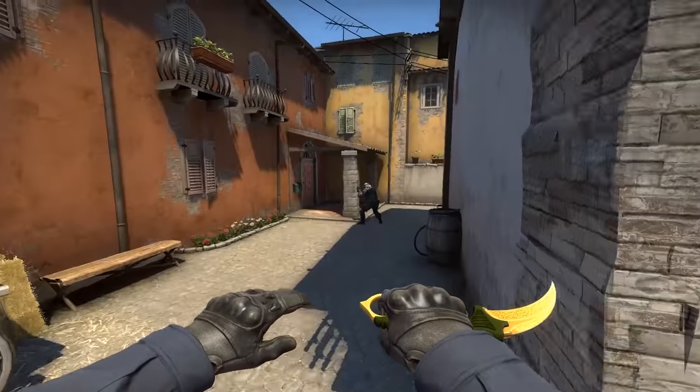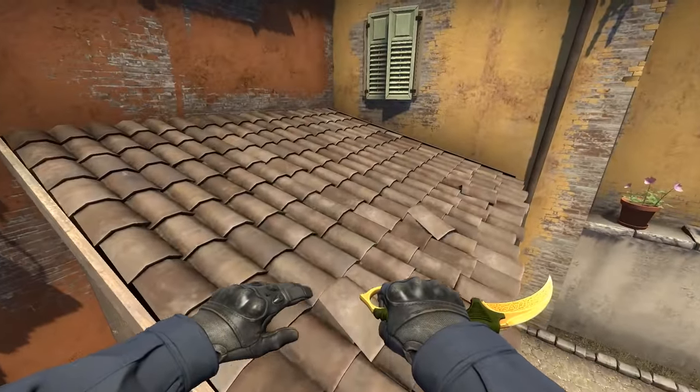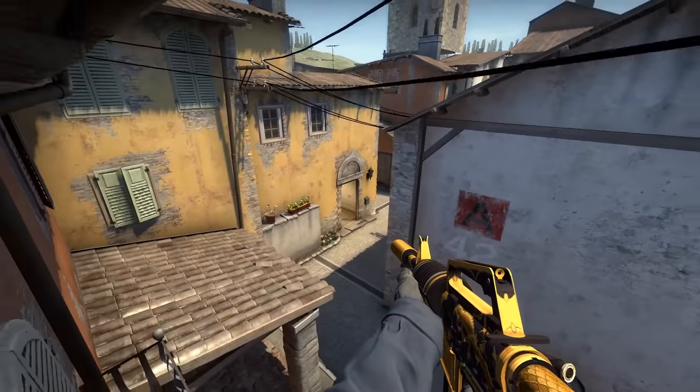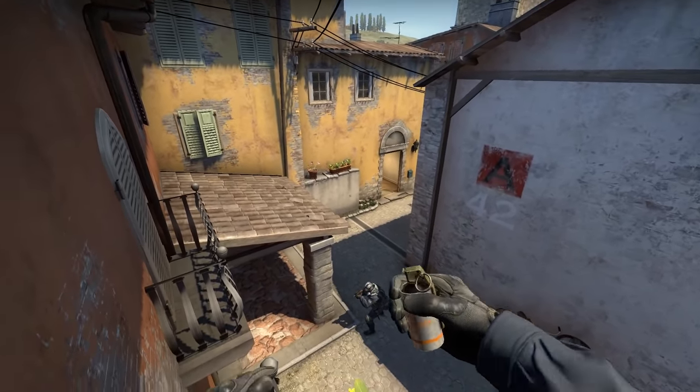Playing from Short. If you're ever gonna boost someone, boost like this to save time. Being on the roof is the best part of Short — you will be able to see the guy in boiler before he sees you, and if they smoke you'll be able to see them on Long.